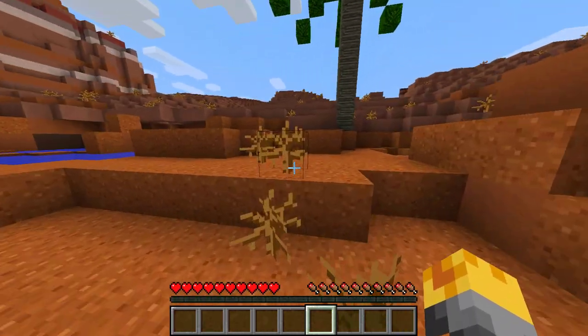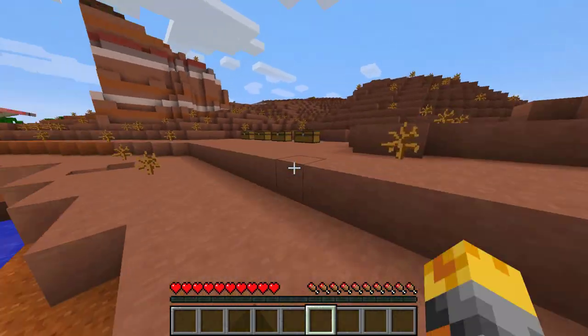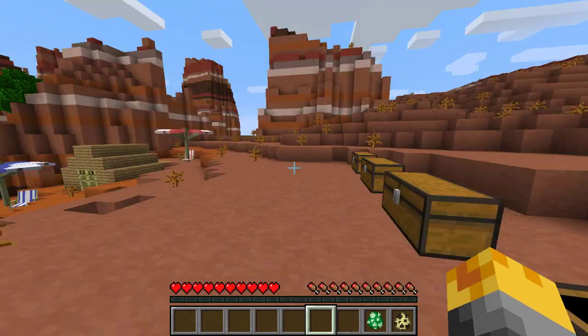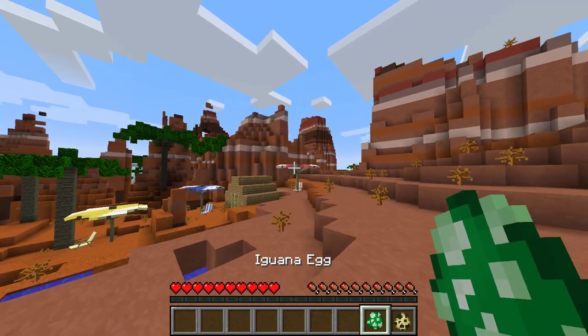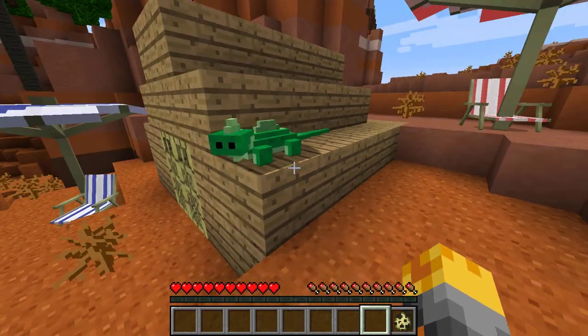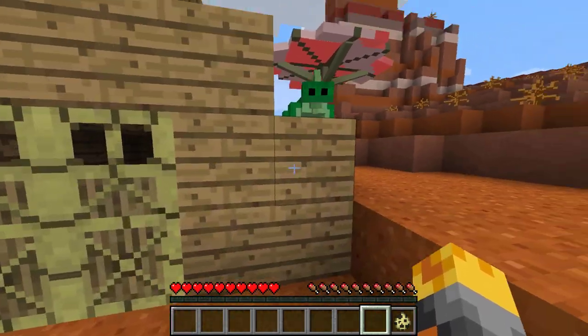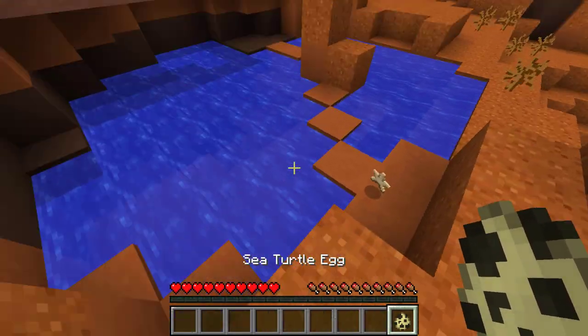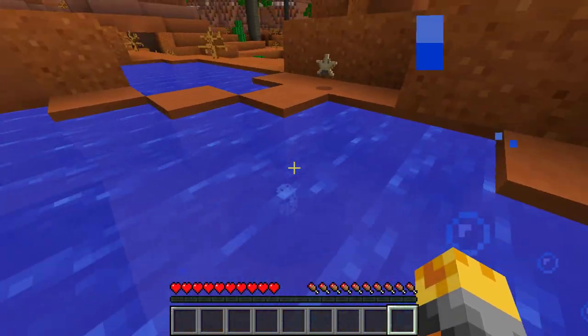Let's go ahead and see what else we have in our little chests because it doesn't finish there. We have so many things - a sea turtle egg and also an iguana egg! The iguana egg, I'm going to go ahead and place it on my house because I want it to look very very realistic. Look at that - hello iguana, how are you? You're so cool! And also the sea turtle egg right there.